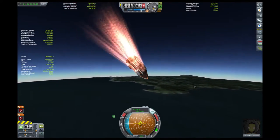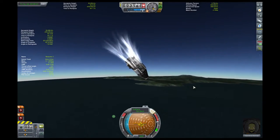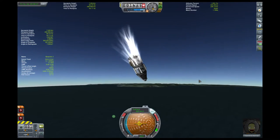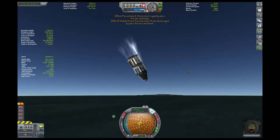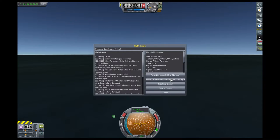Slowing down nicely. We want to be below 300 meters per second, and then we'll hit our primary chute. We're coming in very fast — we're going too fast. I don't know why we're still coming in so very fast. I feel like we should be decelerating a lot sooner. They may have made some tweaks that make it so we actually need drogue chutes now.